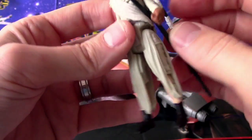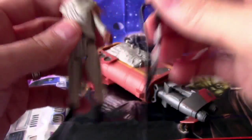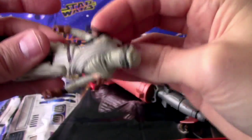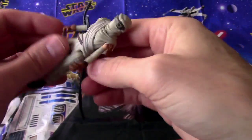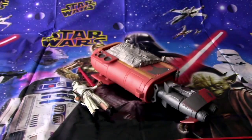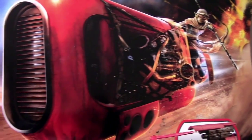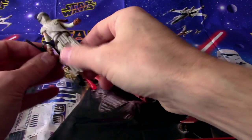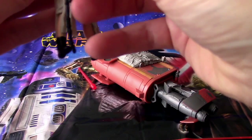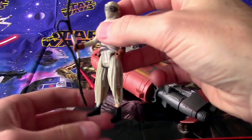I wonder if this goes across her arm somehow, or across her head — I don't know what we do with this. Let's have a look at the box again. The box only shows her holding it, so maybe that's what we need to do with it. So she'll hold on to it — there we go, holding on to her weapon. Pretty cool.